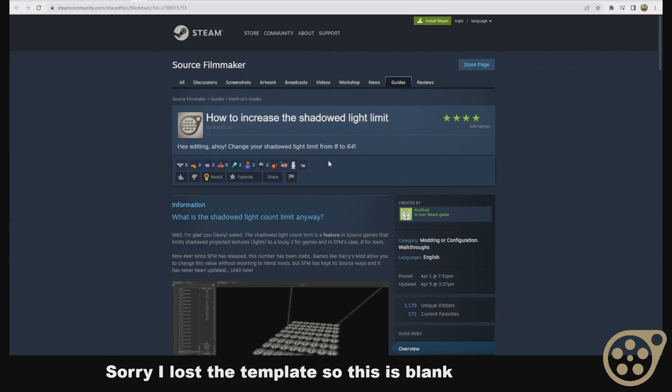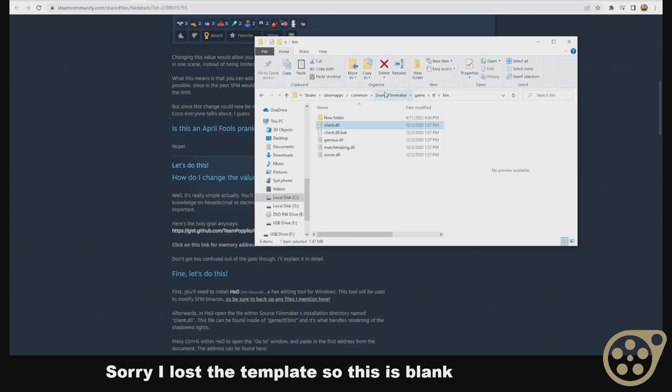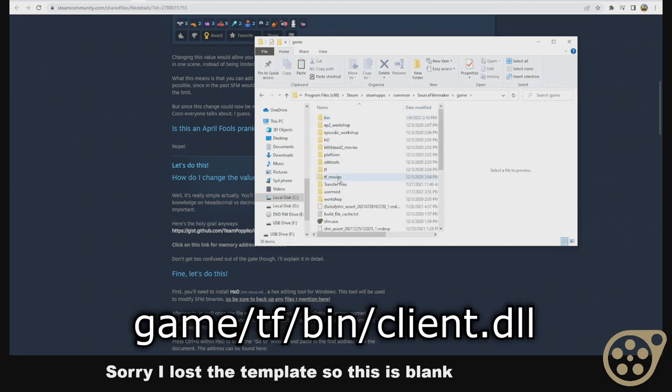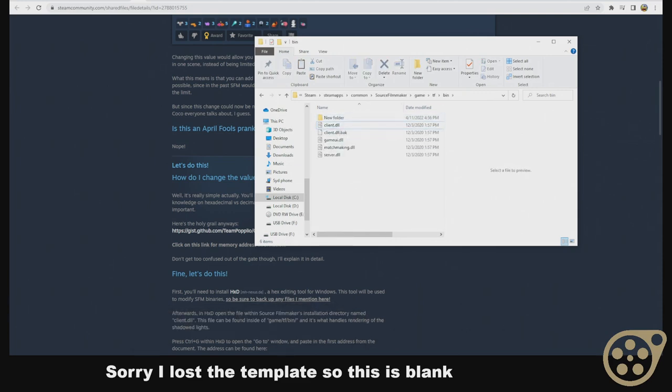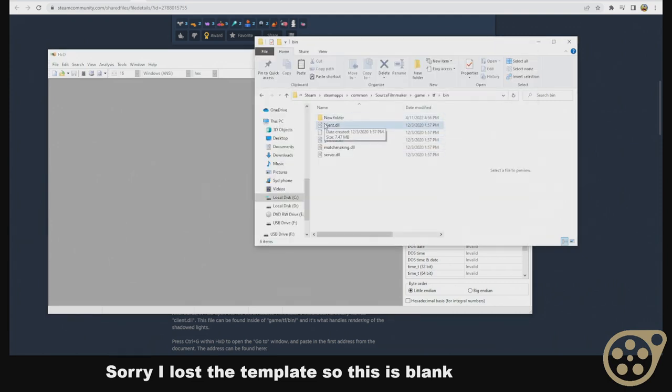Starting off by showing the guide here, which is again by Kiwifruit. We are going to first download HXD — this will be included in the description. I'm going to give you a simple explanation for what to do with this file. We're going to go first to the file in game, tf, bin, client.dll. Find this file and open up the newly installed HXD, which is just an installer within a WinRAR file — a simple hex editing tool.